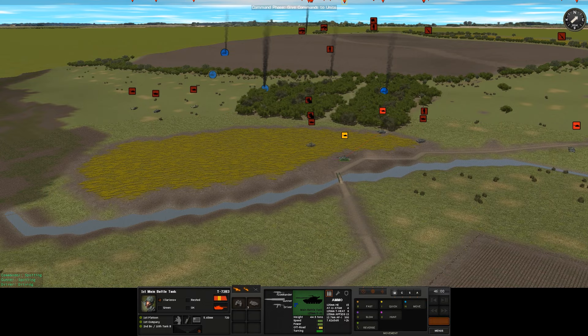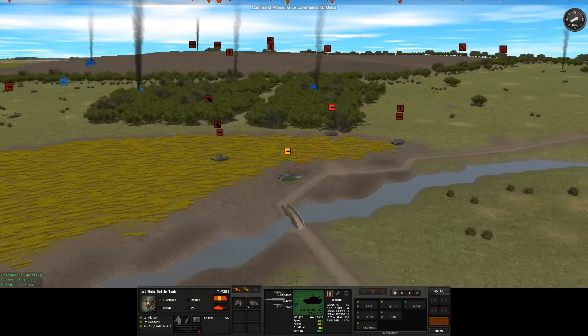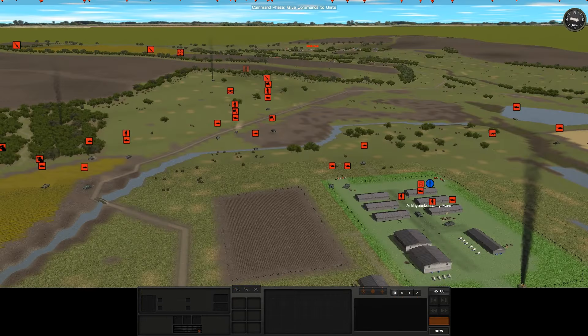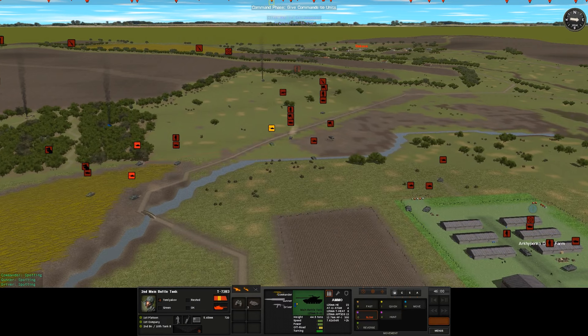Cancel that move — I don't think we'll be able to make it across this bridge. I've got a sneaking suspicion it's not big enough for a T-72. So we're going to have to ford the river over here then apparently. If I tell them to slow move across here, we should be fine. I'll tell these guys to go back and do the same, as I've got to cross over this armor — I don't really have a choice.